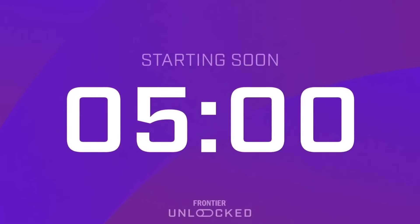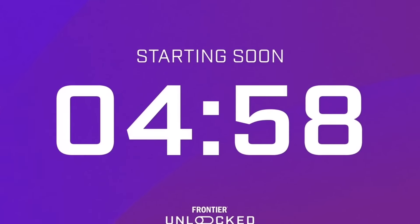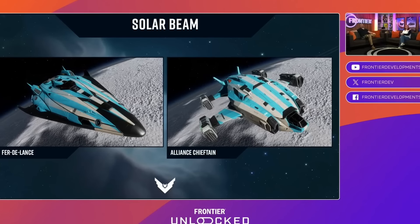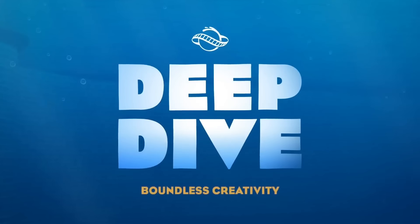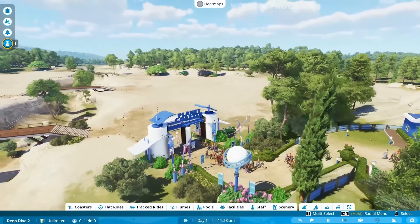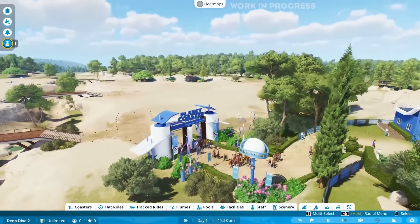The deep dive began as it always does at the 6pm time with a five-minute countdown, so technically it's a 6:05 deep dive. The first segment was all about a different game called Elite Dangerous, so we're going to move past it. They then spoke a bit about a giveaway and then Planet Coaster 2. This episode was called Boundless Creativity, because there are no bounds to the creativeness in this game.